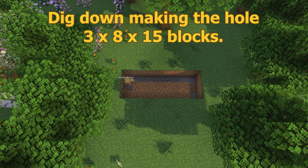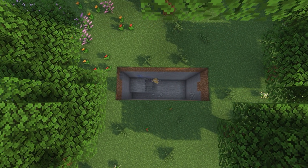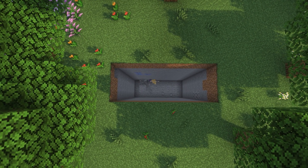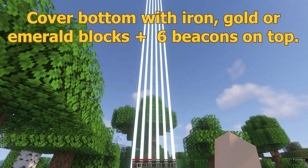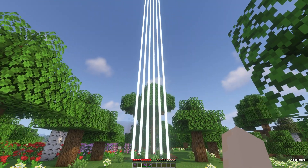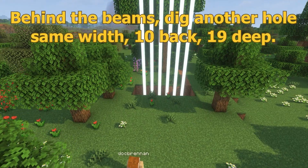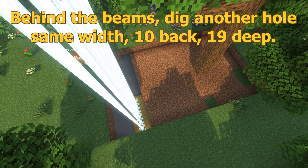You should end up with a hole that is three by eight. Now what we're going to do is dig straight down to make this 15 deep, which is where the actual beacon will go. All right, so we have six beams of white light looking great. Now, how do we make this into a rainbow? It's time to dig another hole to fit that into the ground.